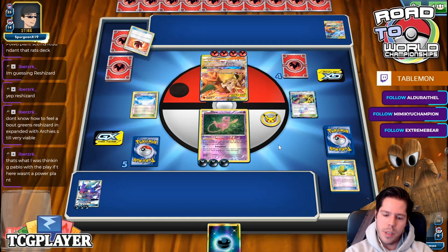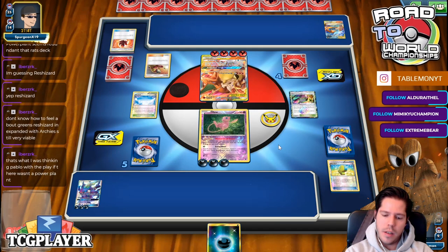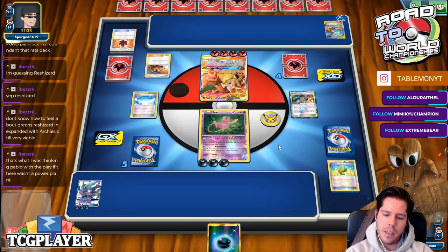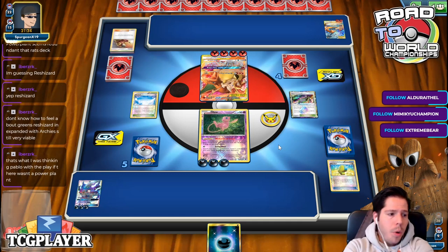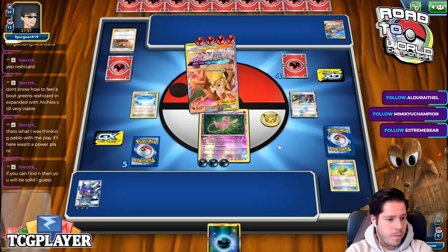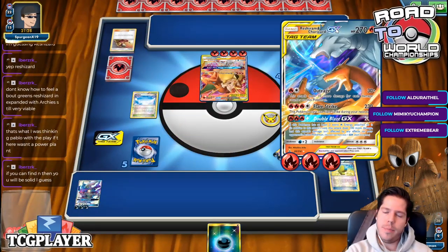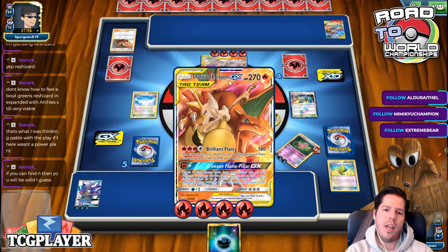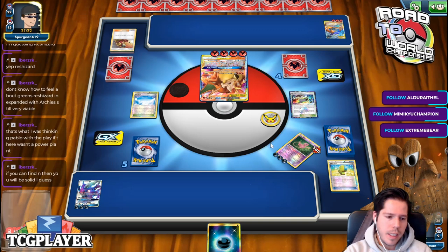Best card to top deck would be N. My opponent just has everything — raw Welders back-to-back without having to search for them. Not necessarily now that that guy's powered up. Because if I get a KO on this guy, then what do I do? He GX KOs this and then I'm dead.